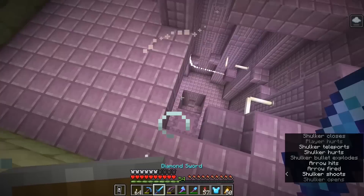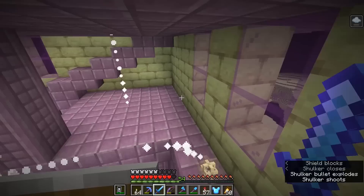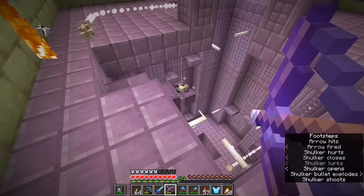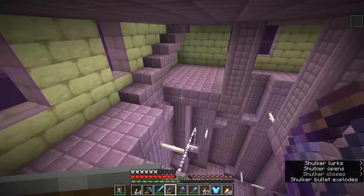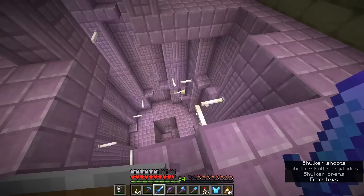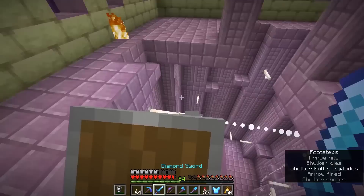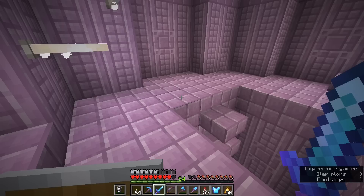I was wondering if you guys were interested in an episode about how to reset the chunks of the end, which is commonly the solution for people who are running out of end cities to raid, especially on multiplayer servers. Some people might consider it a little bit cheaty because technically you are just resetting the chunks — you aren't able to reset the end in any other way than deleting the files. But it might be one of the only legitimate ways of regaining easy access to things like shulker boxes. I'm going to put a poll up in this video.